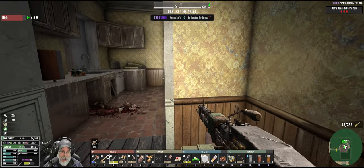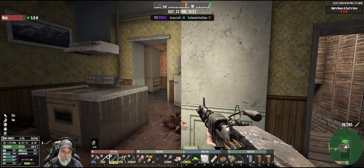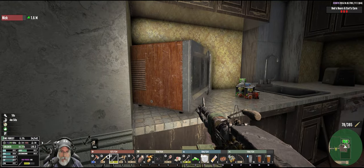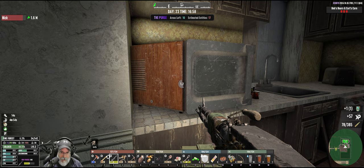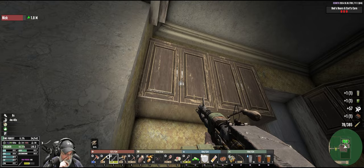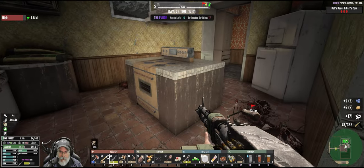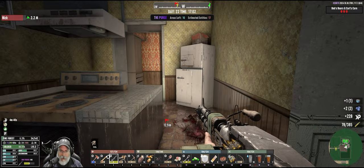That's a bad sign - if there's a microwave there, we're not going to get a hot plate or a tabletop stove. Okay, well let's keep looking for the chemistry bench, and then we'll be back on the hunt for another tabletop. I know I can do the mission, but I'd really like to save my money for some perk books, so I'm going to hold out a little bit longer.